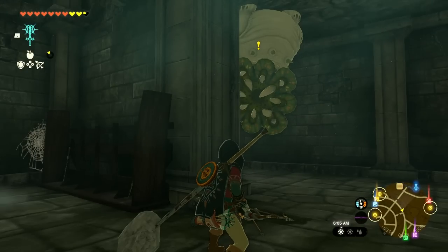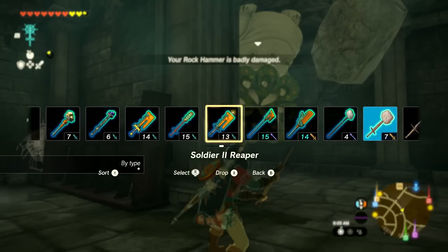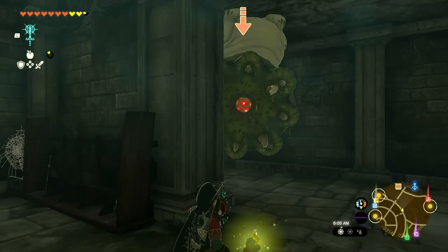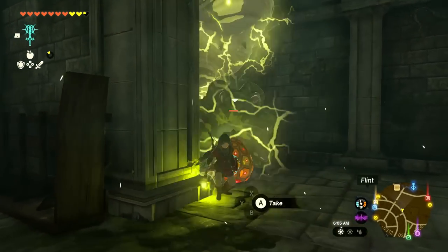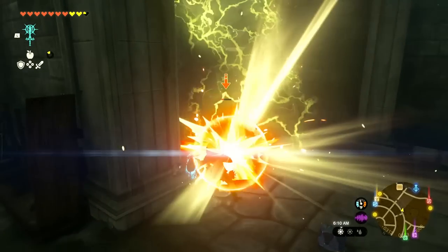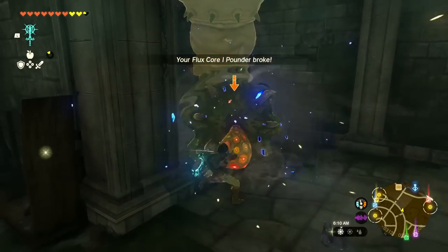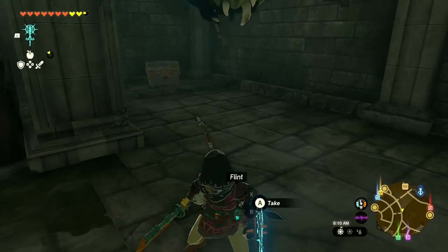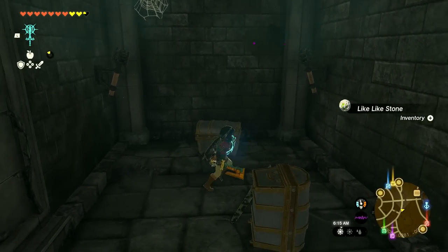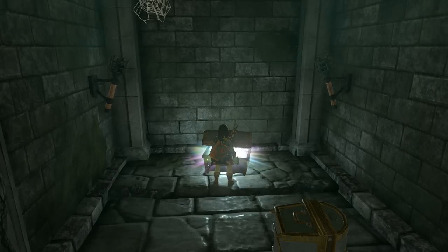Let's try to knock them out. We'll switch to a Topaz Rod to stun it, then go crazy with other weapons. We'll figure out how much is left with this weapon, then switch over to the Soldier Two Reaper and finish it off. That was pretty quick and easy, and because of that we get not one but two shields.